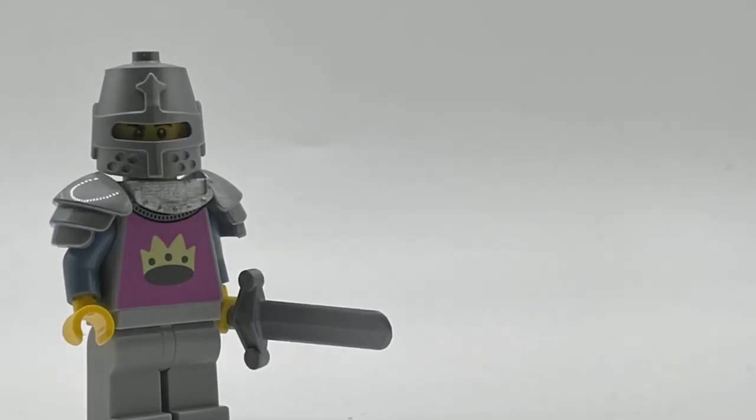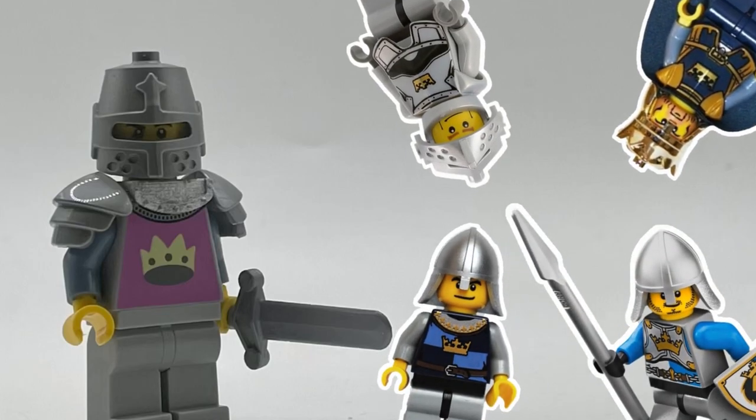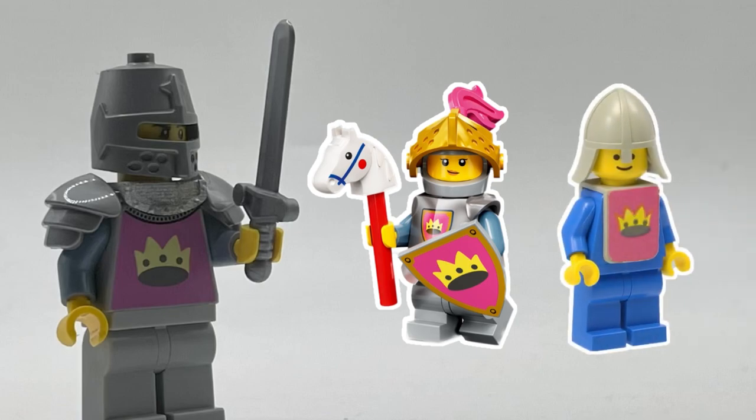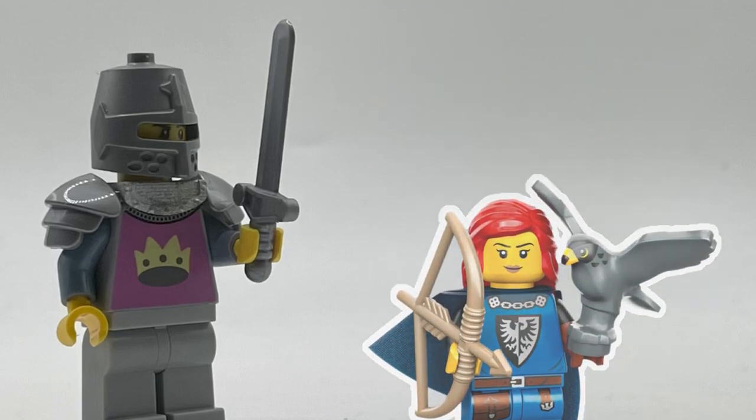Online, they're usually referred to simply as the classic knights because there have been many iterations of the Crown faction since then, but I believe only the latest redesign seen with the CMF 23 — the Knight of the Yellow Castle — to be a direct homage to the original Crown Knights. This means that the Crown Knights boasted both the oldest and newest castle print right until the Falconer made an appearance in CMF 24.